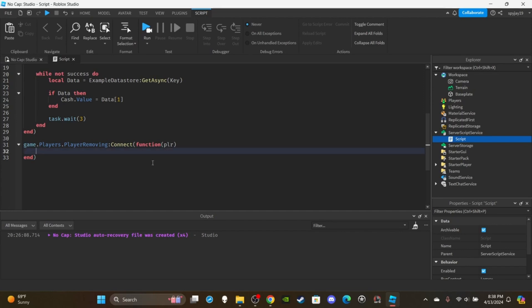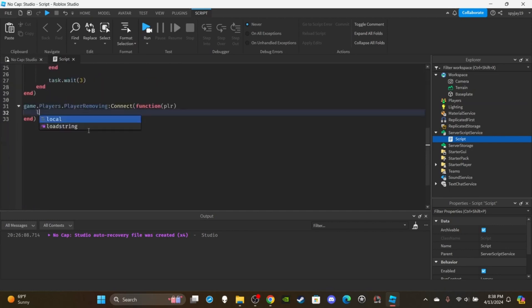We use another pcall: local success, errorMessage = pcall(function(). Then create a data table: local dataTable = {}. The name is 'dataTable' because the values we insert will be pieces of player data, but it's just a regular table — not a special type. Don't let the name confuse you.